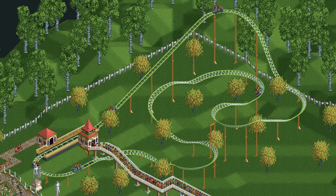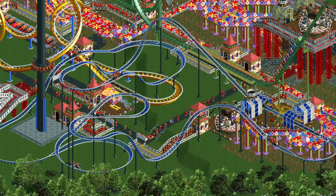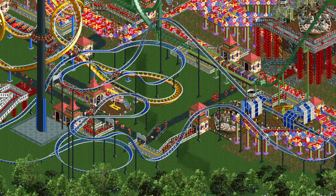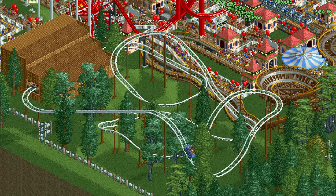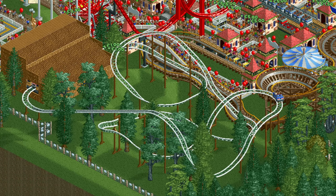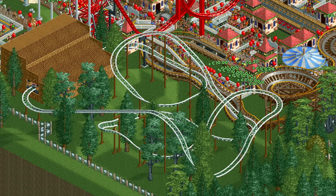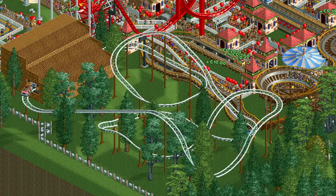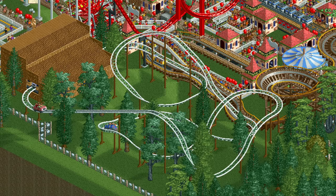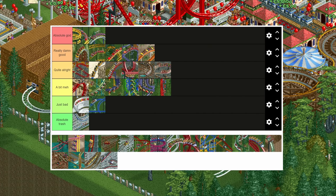Up next is the mini coaster, which is the best of the two coaster types starting with the word mini — though that doesn't mean it's any good, far from it actually. It can only have single cars as trains, which are very light so they lose speed incredibly quickly. This is very annoying, and it's super easy to build designs that would work fine on normal coaster types but don't work for the mini coaster because the car goes too slow. Combined with a low support limit and low stats, even its cheapness isn't enough to drag it out of the just bad category.